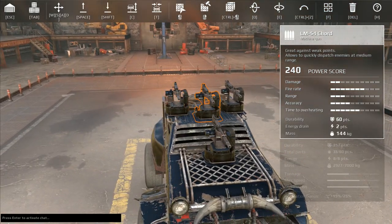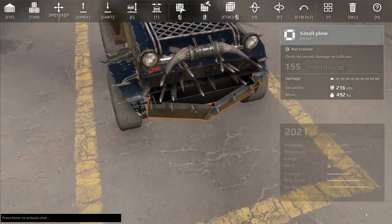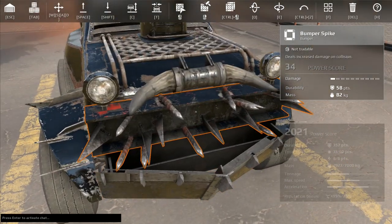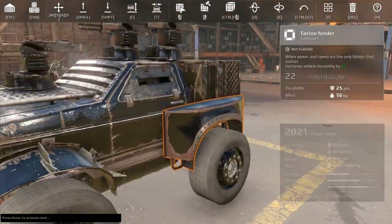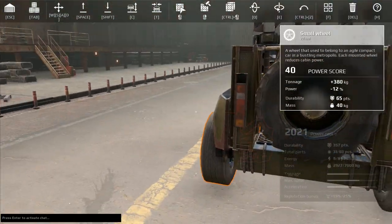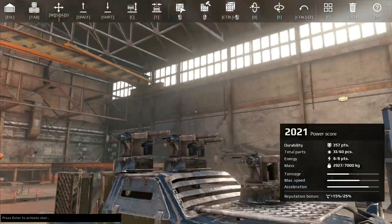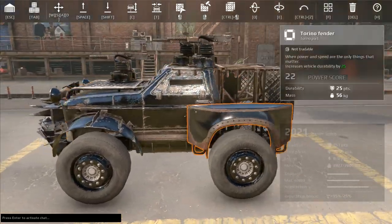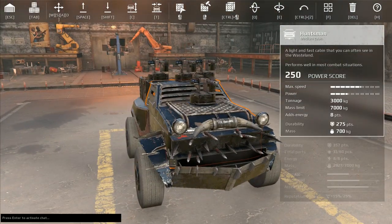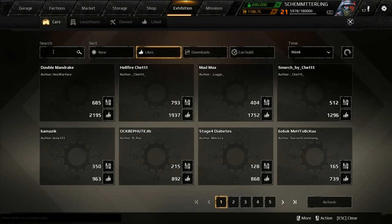I use four LM54 cords, a couple of rams and plows — the small plow and the bumper spike — along with some aesthetic items just to make it a little bit more pleasing to the eye, like the spare tire and these tail lights. The frame is very basic so you can swap it out or just play it as is. I have uploaded it to the exhibition.